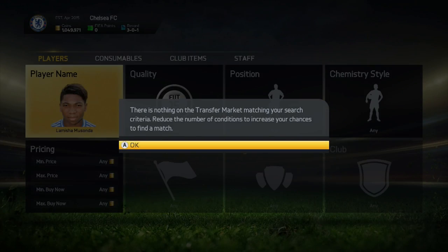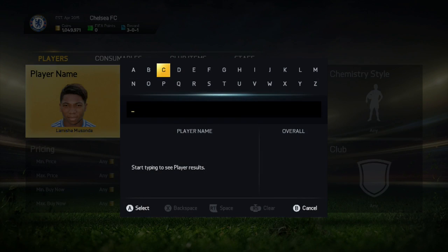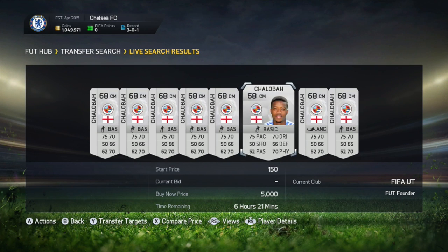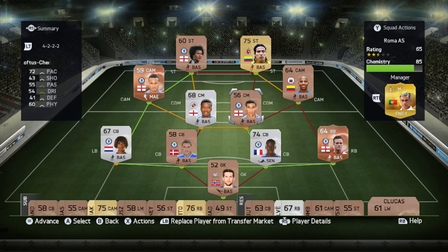Lamisna Misonda, who we were supposed to get last episode, is still extinct, so we're going to skip him and hope he comes onto the market soon. There are no Chelsea Chalabar cards available, so we'll pick up one of the Reading cards instead. Unfortunately at this point I realised while editing that the audio did cut out, which is annoying. So at the moment you are hearing some post-commentary, but we'll be back to live commentary after this game because I did start recording again.